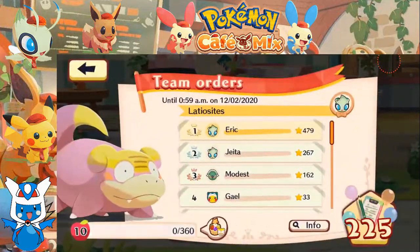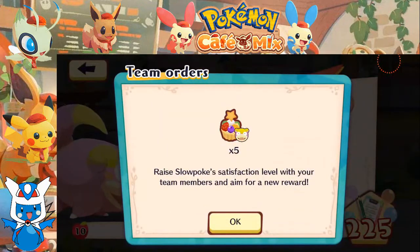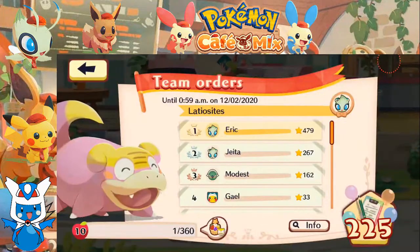It looks like we have Slowpoke maxed out here. Alright, cool. So our reward is Slowpoke. We got to raise Slowpoke's satisfaction more to get five Slowpoke parts. Fair enough.